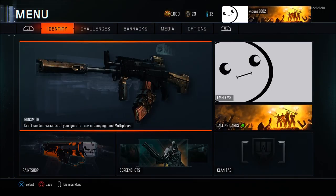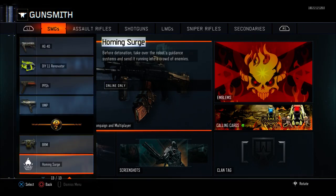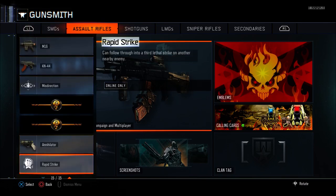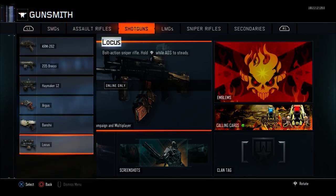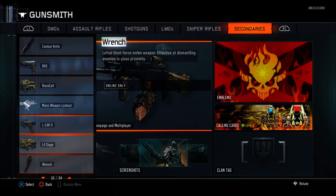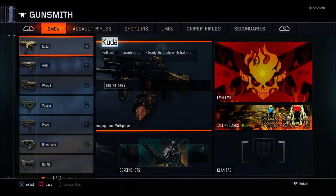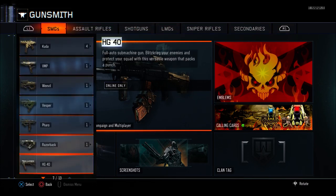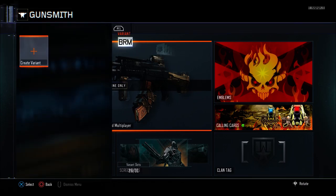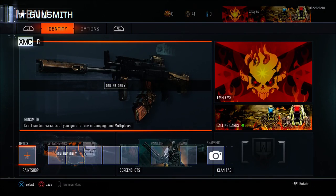Once you're done, go to Identity, click on Gunsmith, and you should see everything glitched out — all the guns completely glitched. As you can see here, it shows the BRM and the Annihilator. If it doesn't look glitched, just scroll through your stats one more time. From here, look for the DLC weapon in the category you want to use. I want to use the XMC, and I figured out that the BRM entry is actually the XMC.